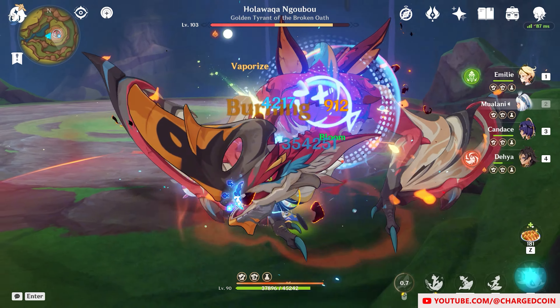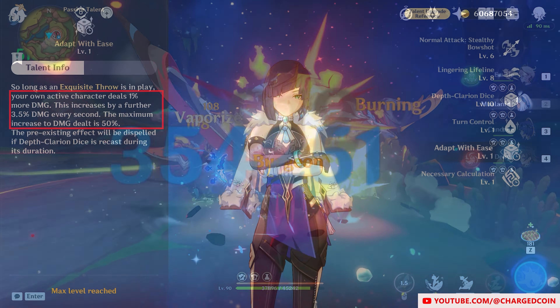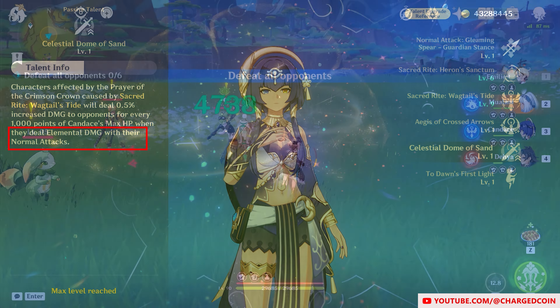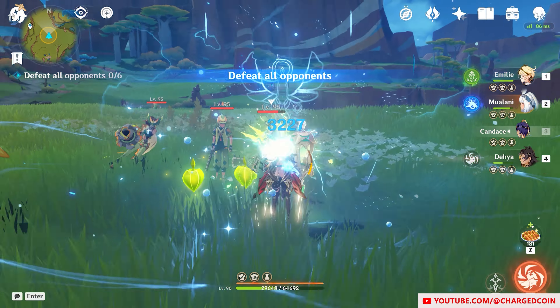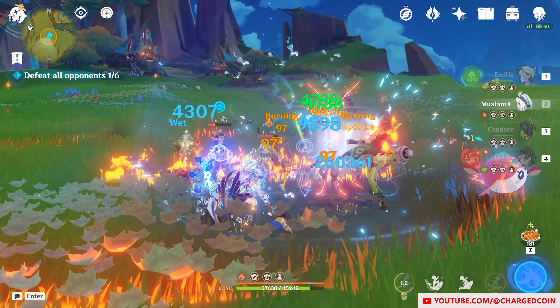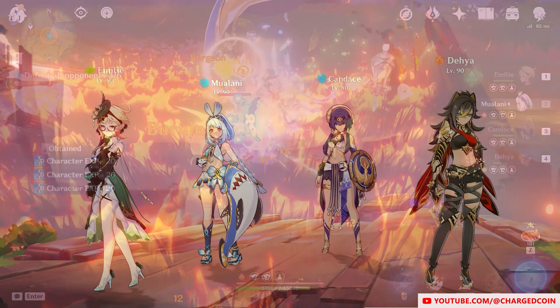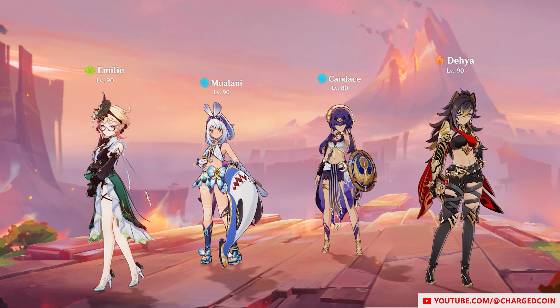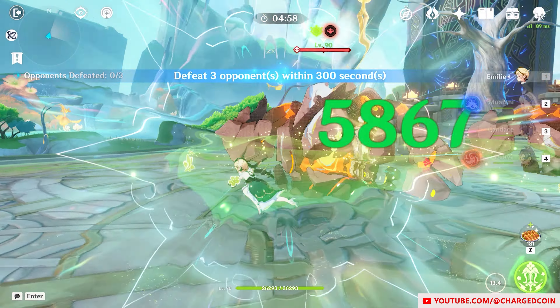That is where Dehya can actually come in. She's the only character in the game right now that can apply pyro effectively off-field without needing her elemental burst, unlike Tohma and Xiangling who have high burst costs, which means that you can't really use their pyro application as much as you would like. With Dehya, Mualani can trigger vaporize more frequently and effectively.